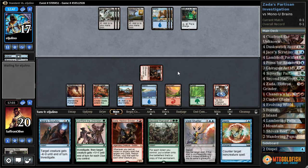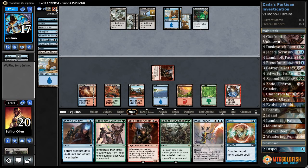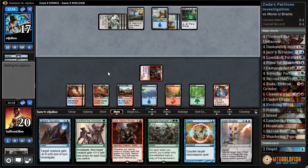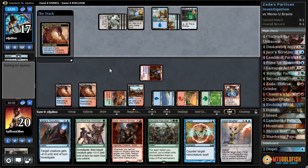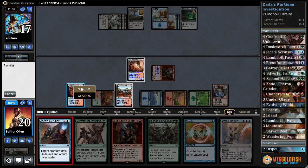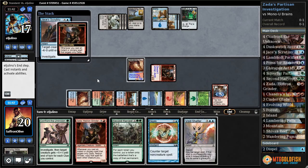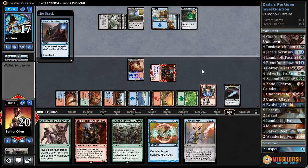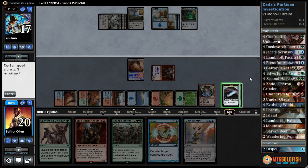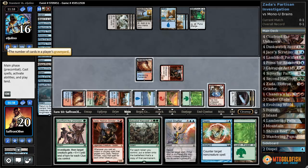Pieces of the Puzzle, Engulf the Shore, and Part the Waterveil. Grip of the Roil — yeah, that's fine. So the plan is: activate Wandering Fumarol, Jace's Scrutiny the Zada, copies it. If our opponent wants to empty their counters off Majoring to bounce our stuff, that is perfectly fine. We get a couple clues and then we get to ping our opponent for one, tapping the clues. We're getting there slowly.